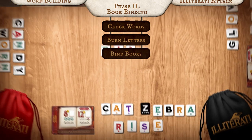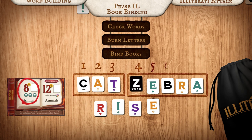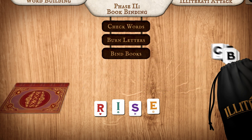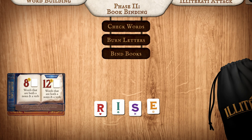First, turn in the words that meet your book's requirements by placing them into the discard bag. For example, in order to bind Mammal Menagerie, you need to spell animals using at least eight letters. Additionally, three of those letters must be clouds. All black tiles are wilds and can be any symbol — some can also be any letter. Once you've bound a book, flip it over and draw a different colored book for the next round.